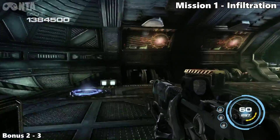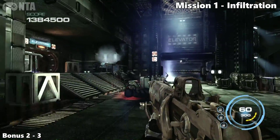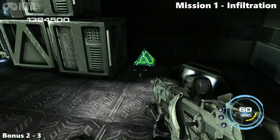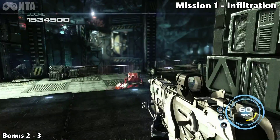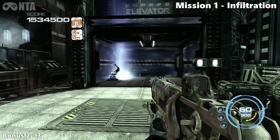Bonus number two: once you get around here there'll be quite a lot of bad guys. Before you go up the elevator, look left — you'll see a closed door, but look behind the crates to find the next collectible. Then advance up the elevator to continue on.